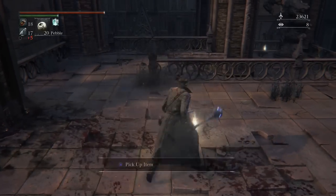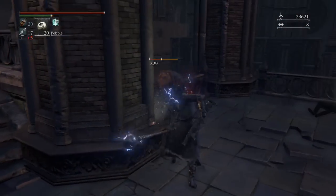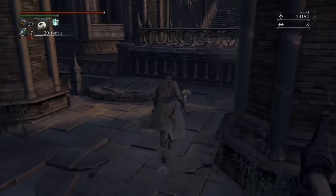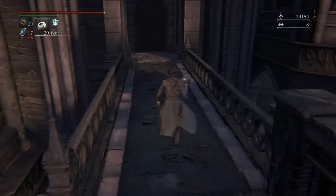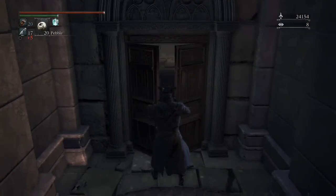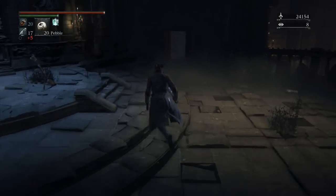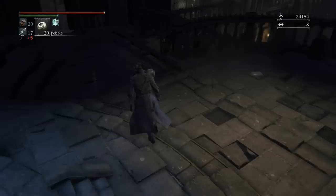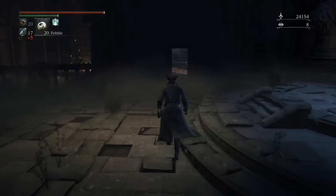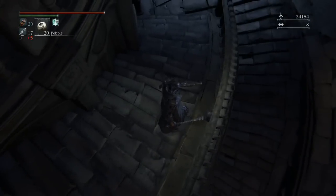Vials, bullets — max out everything before you pick up that guy's stuff because they have a tendency to drop vials. What you see me do there is manage to be at full health with 20 vials and five extra bullets because I created blood bullets before I picked up those items. It always works out — you get five extra bullets and you're at max vials and health. It's always good to do that against big guys that reliably drop blood vials.